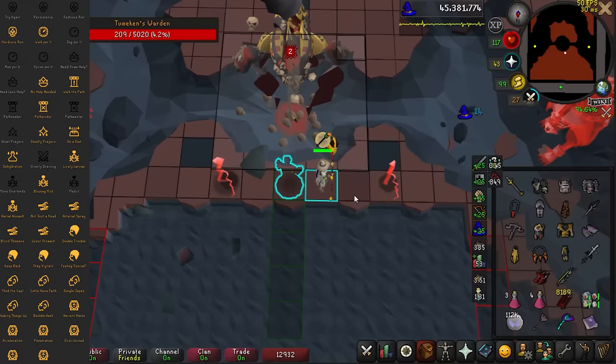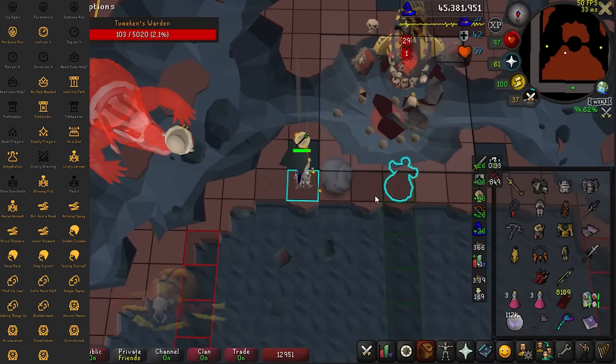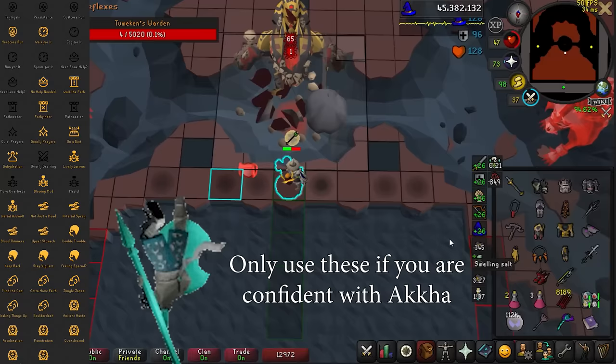Ana Diet and Dehydration are both worth using if you have Yellow Kyris. Every single boss unique invocation is worth using except for Medic and Overlords. Medic wastes way too much time in Kefri, and Overlords also wastes a little bit of time - those additional Scarab spawns only have a 0.5x point multiplier. Double Trouble, Feeling Special, and Keep Back are all difficult, but if you are capable of dealing with them, they are absolutely worth using.